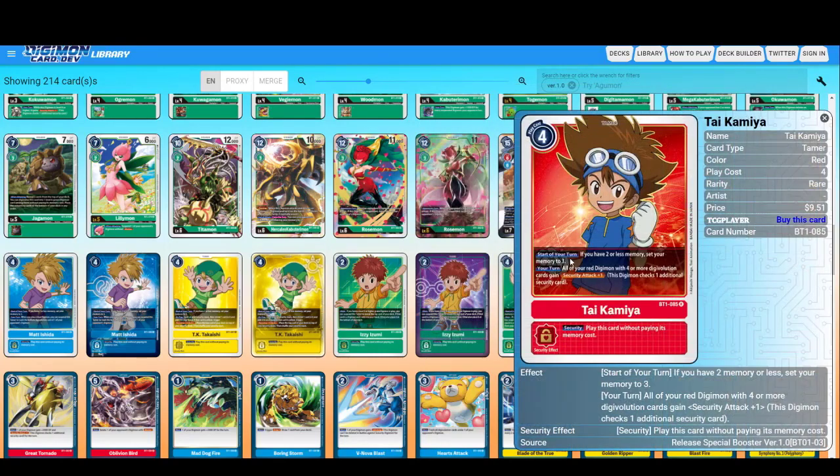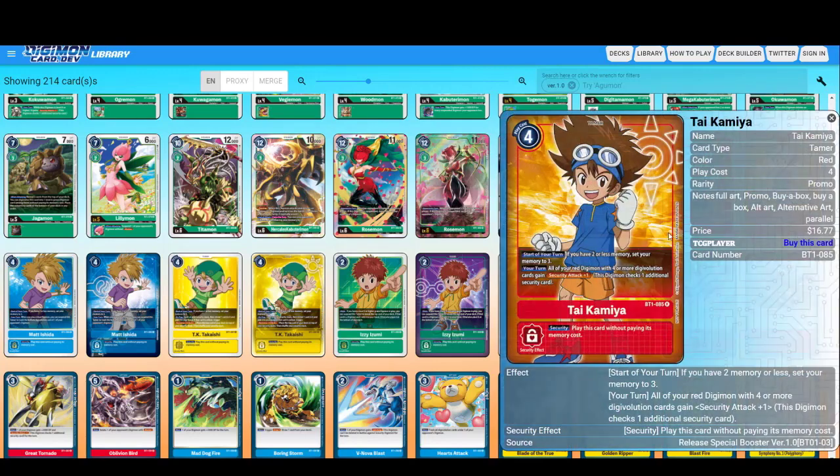Now for the Tamers. Tai — start of every turn, if you have two or less memory, set your memory to three. This is what I was talking about — when you play these four cost Tamers, you find yourself always starting with a minimum of three memory. All of your red Digimon with four or more Digivolution cards gain Security Attack plus one. Oh my god, this is really good. And this is the alternate artwork, I think — actually it's a promo.